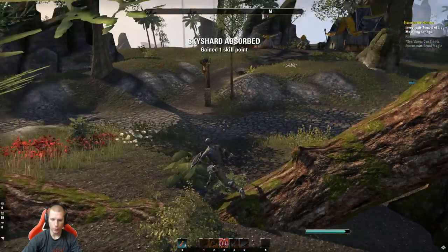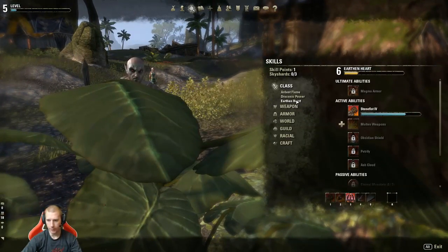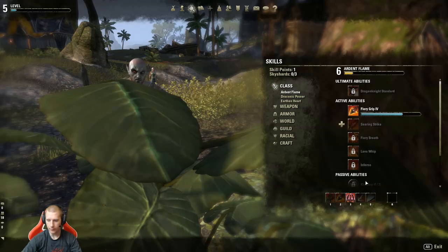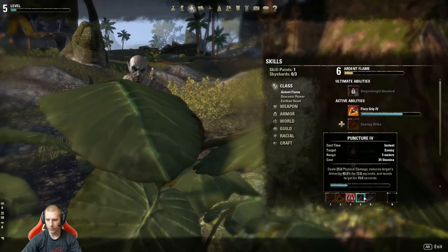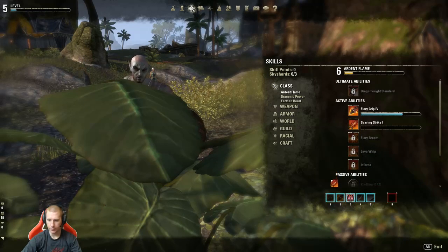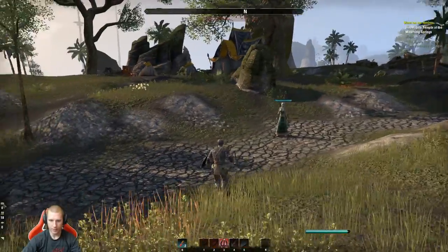Gained a skill point — cool! I'll drop the chain since I don't need it — I like the stun though. These abilities are still leveling up. Going to go with Searing Strike for good damage, and take the chain away. Our build is starting to come together.